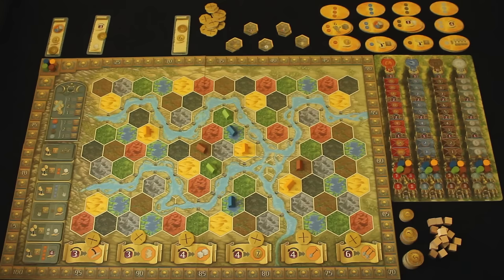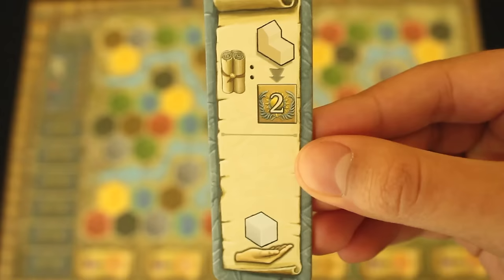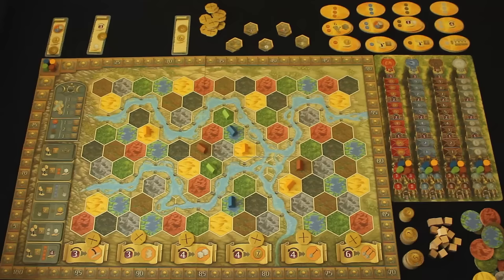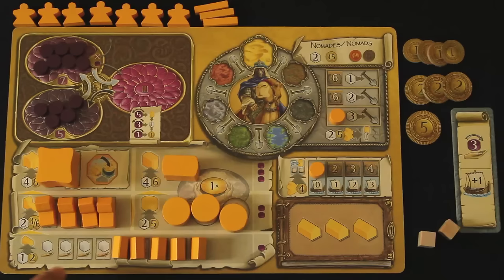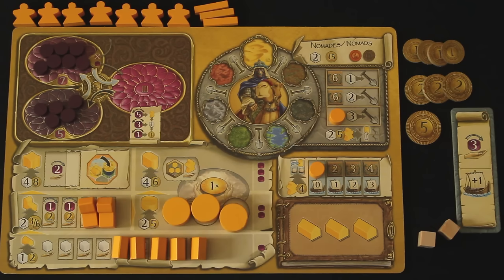At the beginning of every round is the income phase. Look for all of the income symbols, which look like an open hand, on your faction board and on your bonus card, and gain all the resources listed. You'll notice all of your structures are hiding income symbols underneath them. To gain access to this income at the beginning of future rounds, you'll need to build these structures. Income could be in the form of workers, coins, priests, or power.